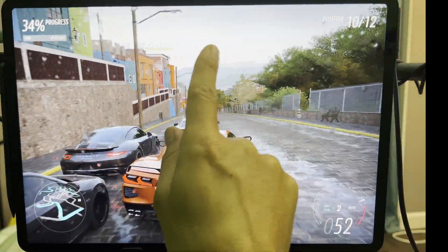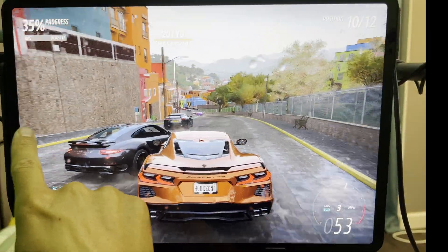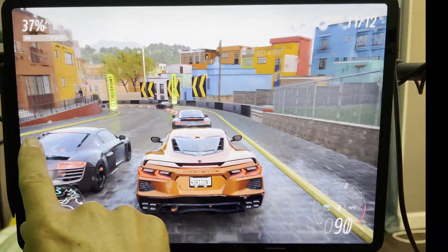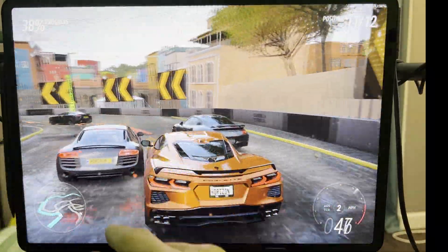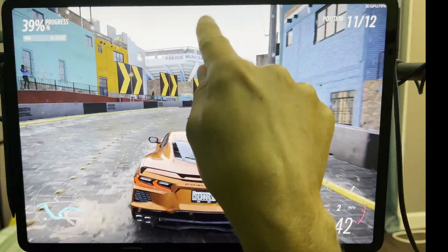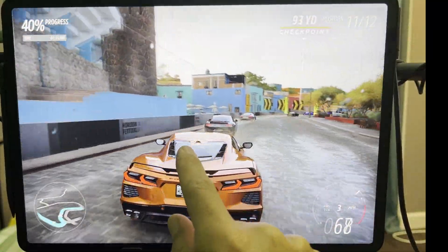That works just fine. Let's see if we can do it from the other side — I think probably not, because there's probably not gestures over there. Yep, I guess so. Just swipe in from one of the sides. Down to 30, back up to 60.